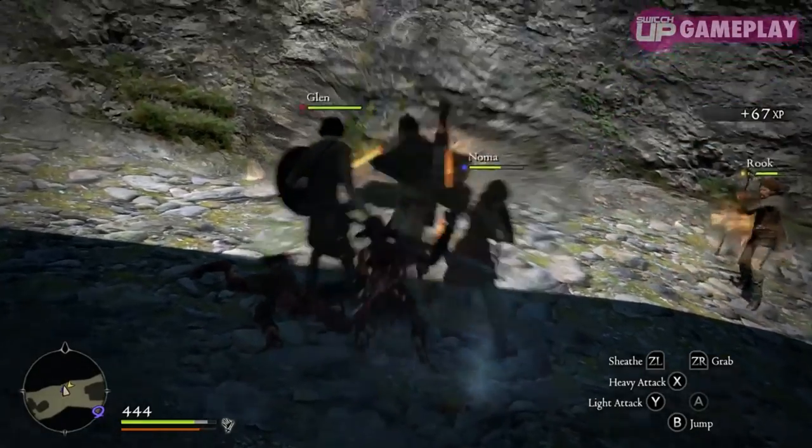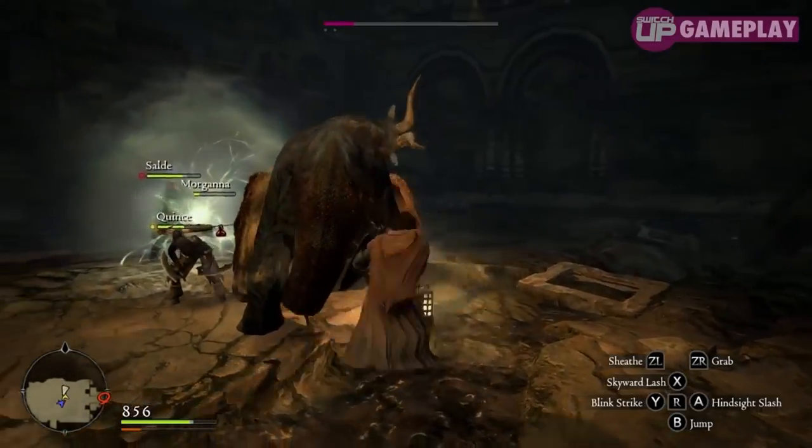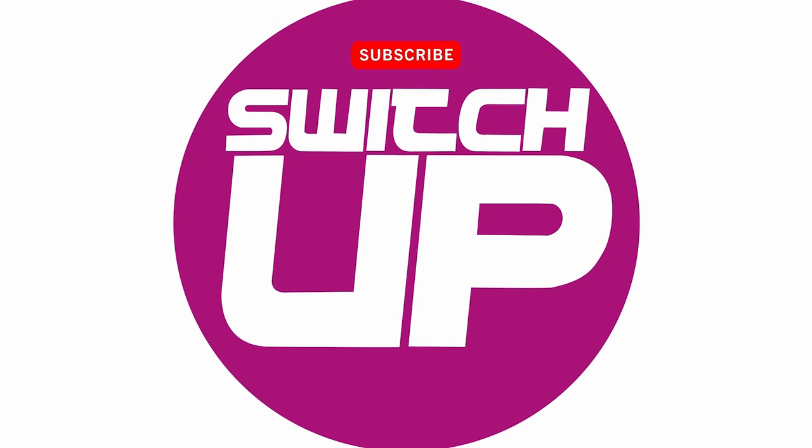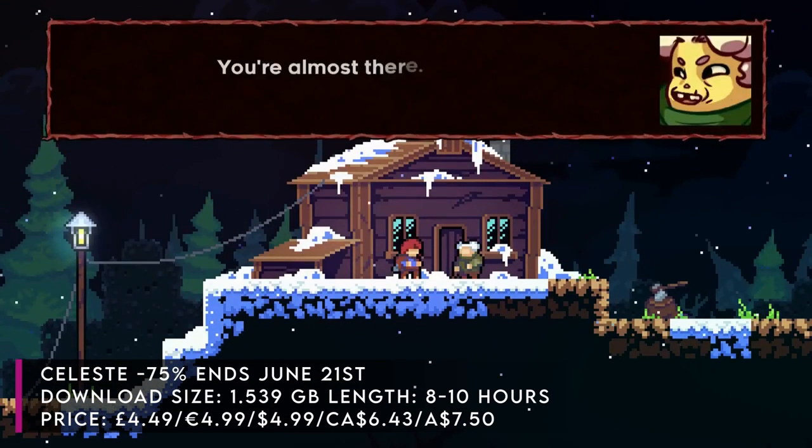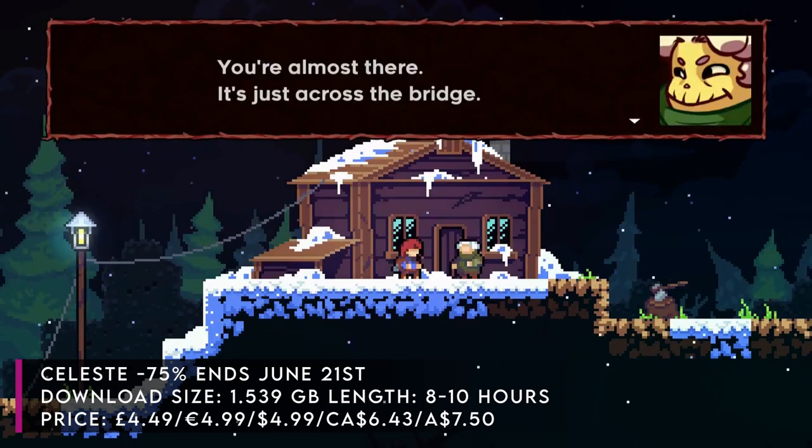Let me know in the comments what you've been playing. What is on sale this week? Well, let's find out. First we've got the absolute hidden gem — Celeste.